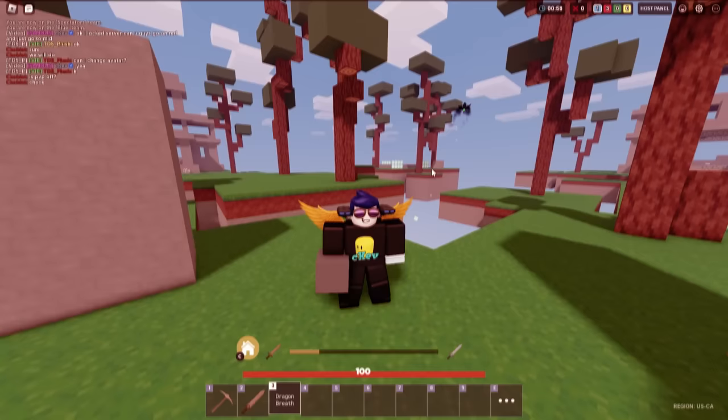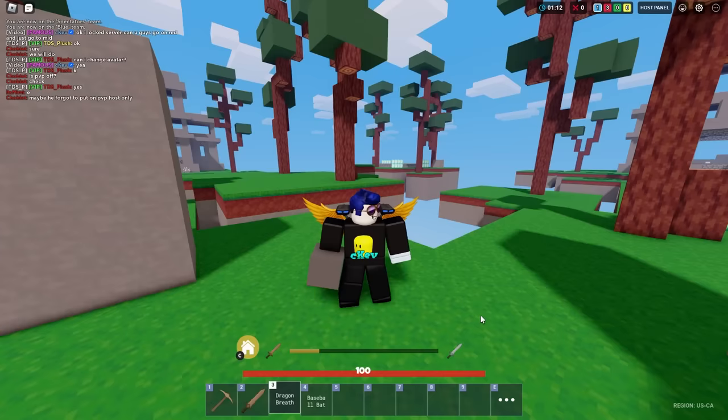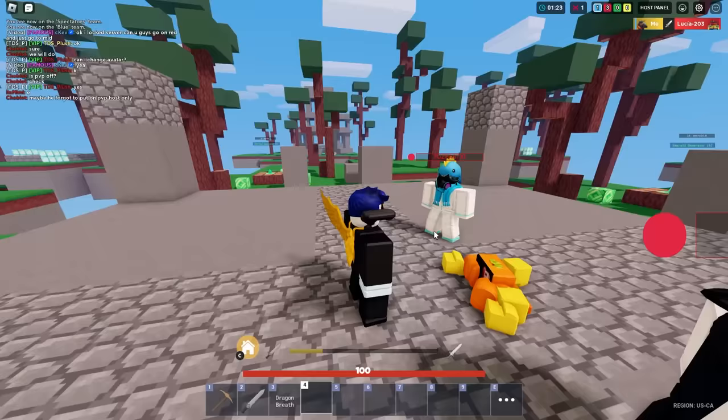The second item is Baseball Bats. I don't know if you guys know what Baseball Bats are, but I've known this item for so long. It was never added to the game. This is the Baseball Bats — basically it has no model, it's just a square. But when you hit someone, boom, they die. It basically one-shots.